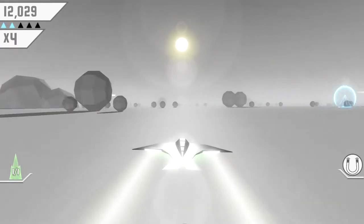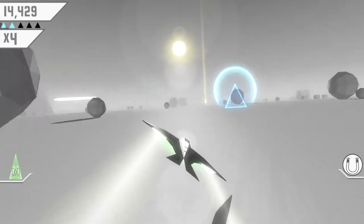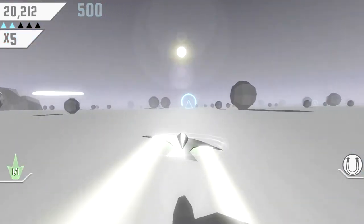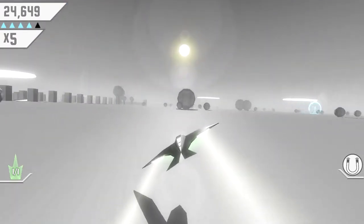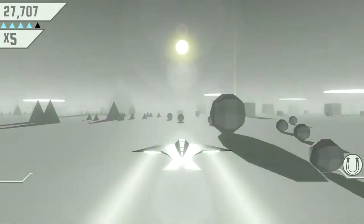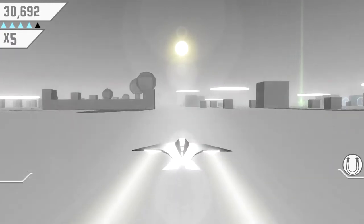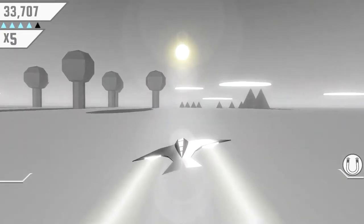In order to keep running, you have to stay out of shadows. If you go into a shadow, let me find one — probably not right now. Once I come to a mountain I'll show you. You have to collect these points that this bird is dropping. There are a couple different power-ups you can pick up. Like, I just picked up a jump power-up — if I push A on my controller, I jump into the air, which is a lot of fun. I also have a magnet power-up, which I'll show you in a little bit.